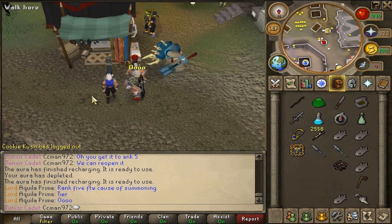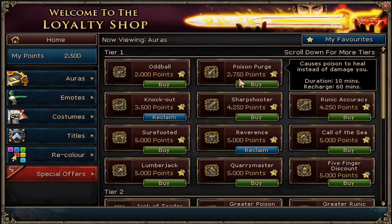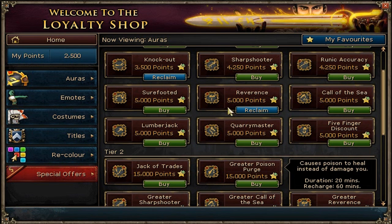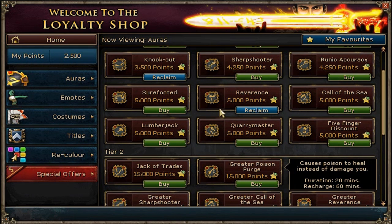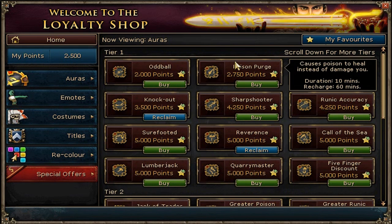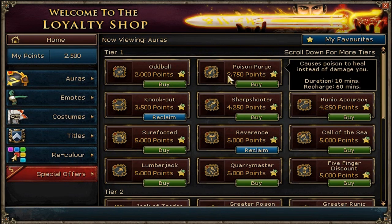No way — you can use multiple! So what you can do is bring the Poison Purge aura — wait, Poison Purge is Tier 1? It heals you? Okay, I thought I already figured that out. Get this one and get this one. You can use the one for 20 minutes, so you get 30 minutes. You use this one, then switch to this one, and you'll heal because of the poison. I'm smart!